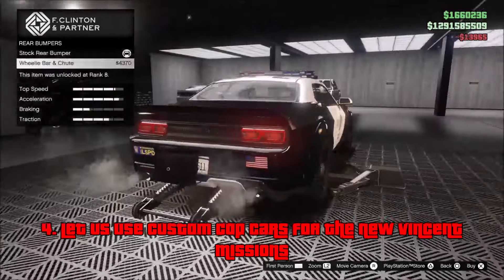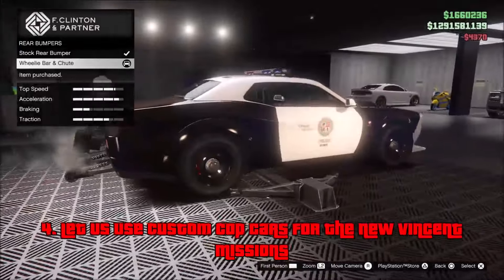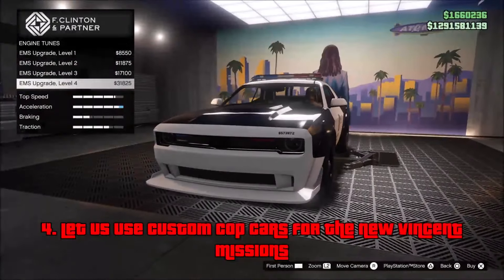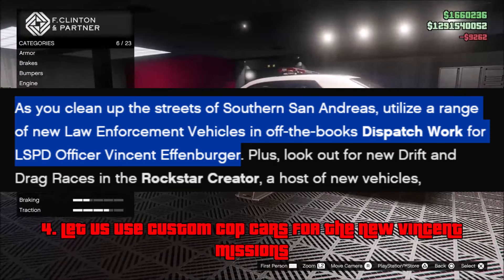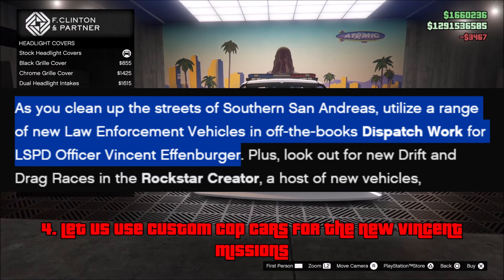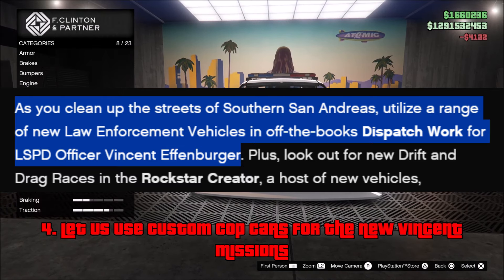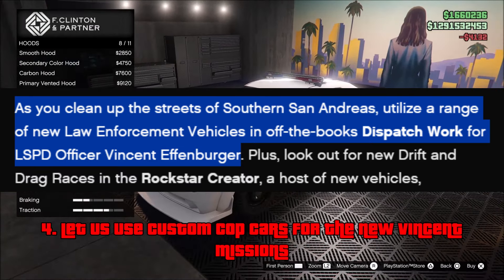Next, at number 4, we have: let us use the custom police vehicles in the new Vincent missions. It appears in this update that we will be getting new Vincent free mode missions alongside the mod missions. These missions are most likely going to be something like the old-style vigilante missions from the old GTA games — probably where you go to Vincent's police station, get into a cop car, press L3 just like in the taxi, and start up these missions.